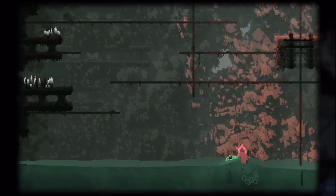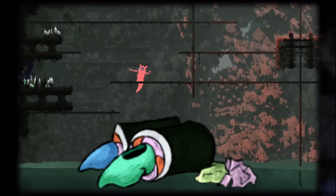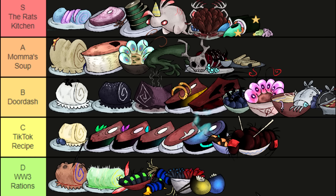Rip the ink sack out of this alien-looking squid thing. You can prime it for hazer sushi rolls — perfect for somebody who thinks sushi is an exotic food. S tier.